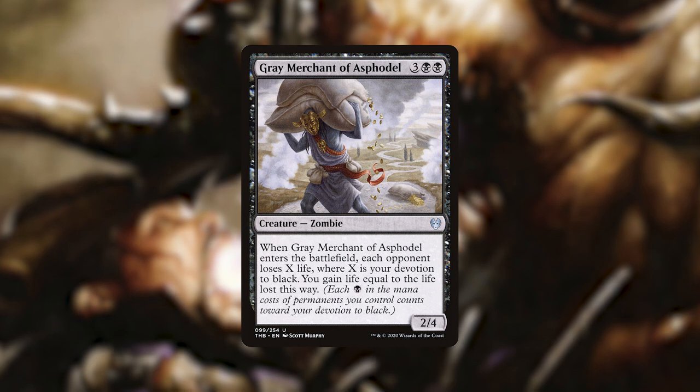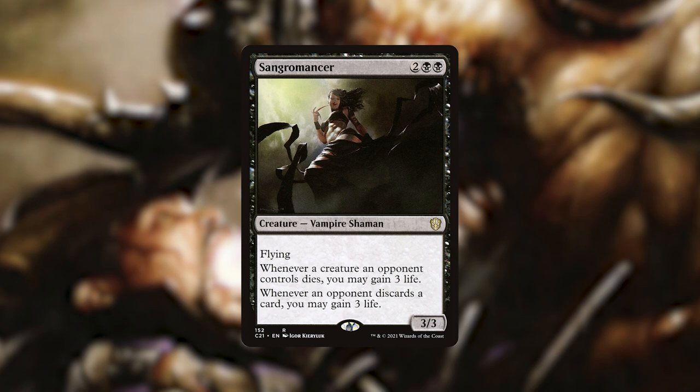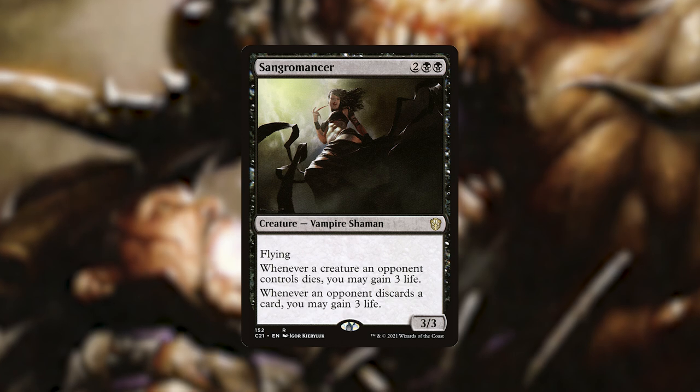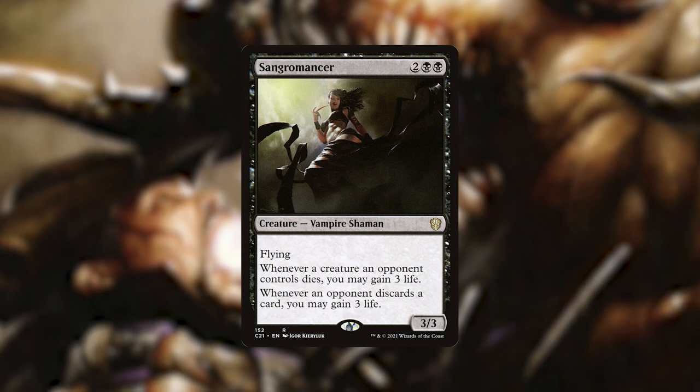The next Wither and Bloom creature is Sangromancer. I've seen it in a lot of different lists on EDHREC, and I really didn't think much of it until I was playing the Willow Dusk preconstructed deck. Sangromancer is an absolute unit of a card. It is a 4-mana flying 3/3 vampire shaman. Whenever a creature an opponent controls dies, we gain 3 life, and whenever an opponent discards a card, we also gain 3 life. I've had Sangromancer out with maybe 15 or 20 other creatures in play, a board wipe happens, and you just gain a ridiculous amount of life.